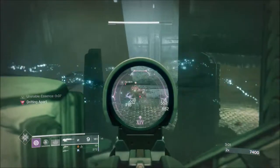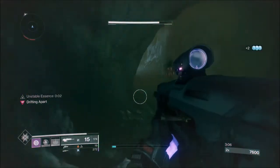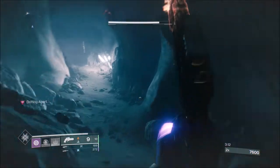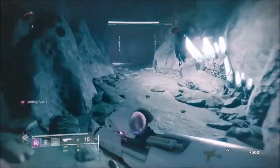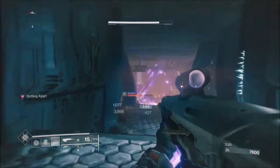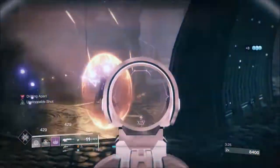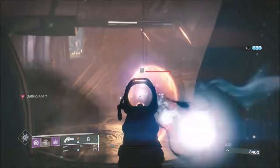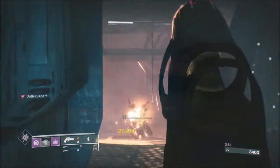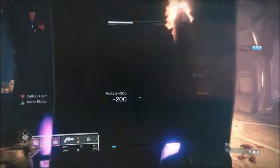Second piece of advice about the nightmares: normally once you take a nightmare down it will drop an orb. Go and get the orb and it will two-tap or three-tap the next nightmare in this area. With this modifier though, you kind of have to make sure you've taken all the other ads down first — the acolytes. I panicked a little bit here because I did not know there was a wizard there. That's why we do these runs, so I can tell you guys what to prepare yourself for.